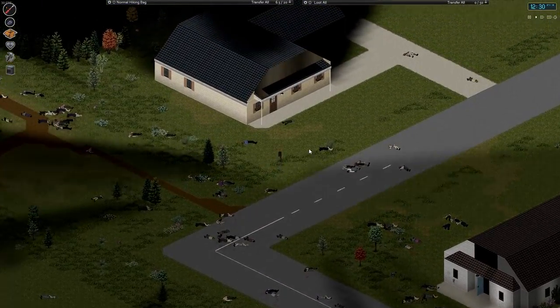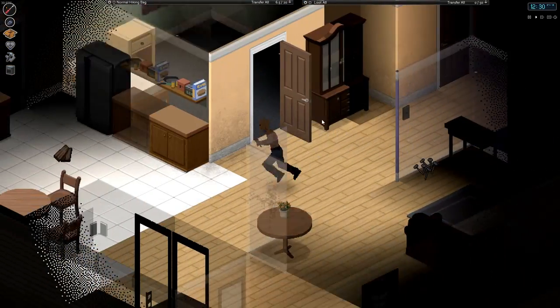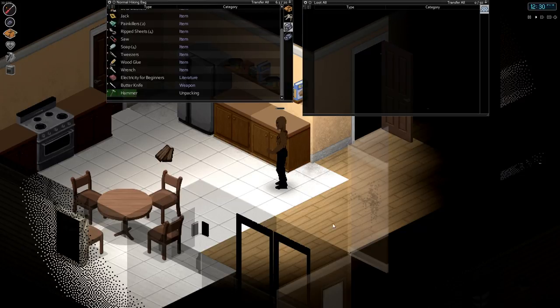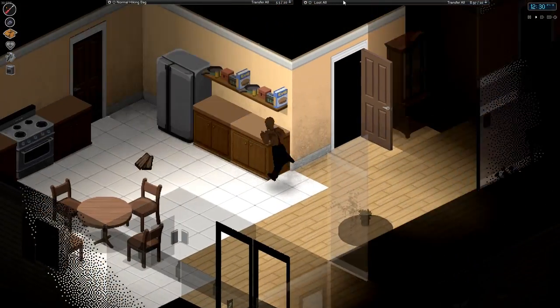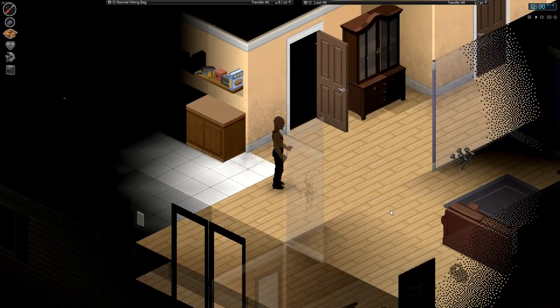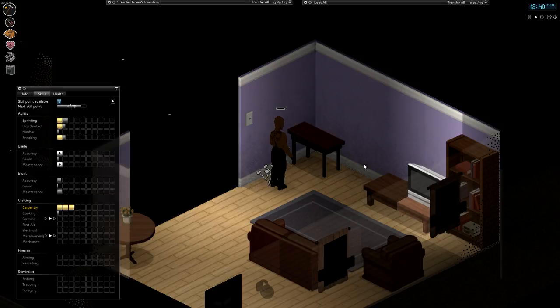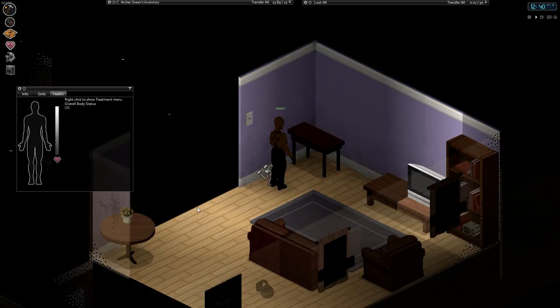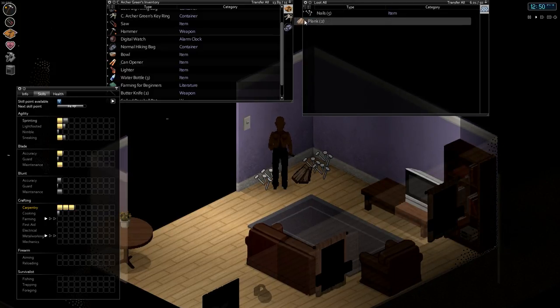I'm going to break down a few more things in here to add to our potential wood supply, which means I need a saw — which is already in my bags. I am so smart. This does give very, very minor carpentry points — not much, but a little bit. Oh, we got actual planks out of that! Let's barricade the house up a little bit.